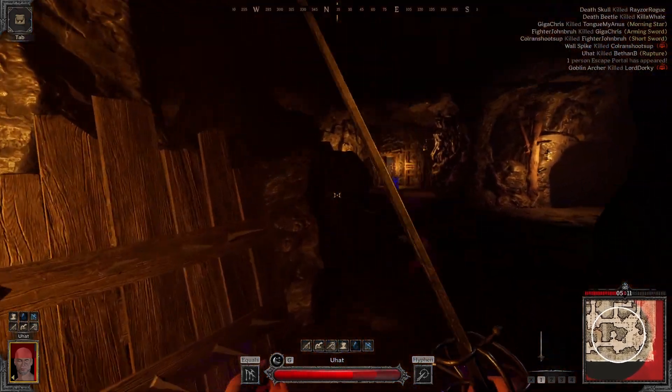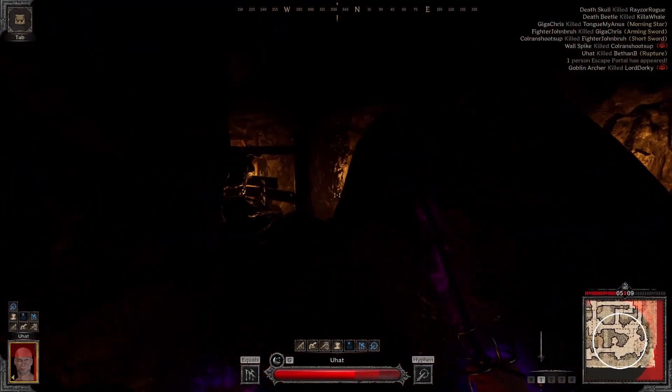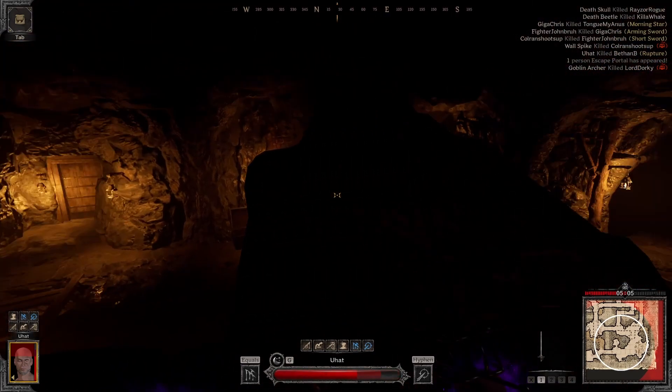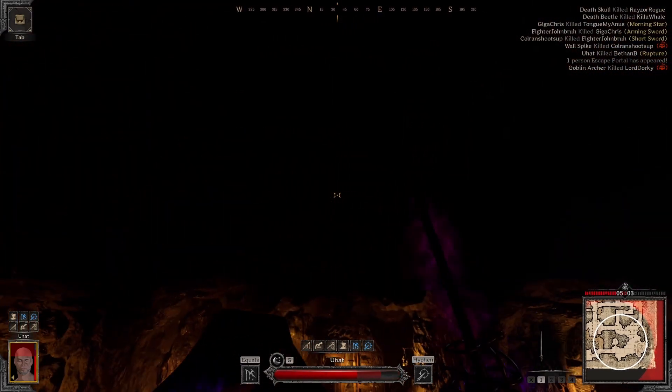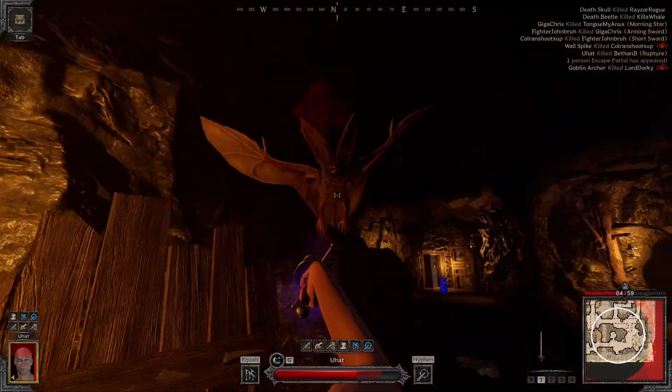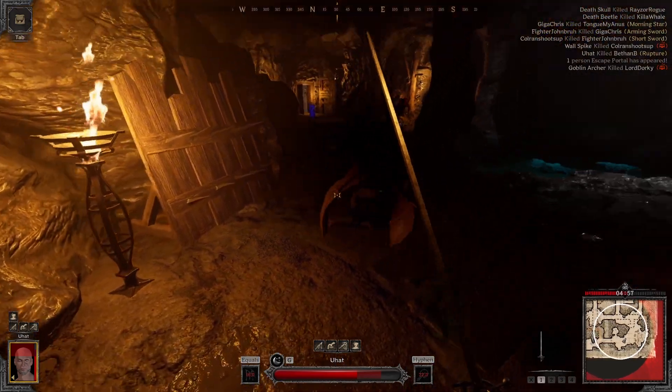End up hearing some footsteps and then some pots breaking. So we go up here to try to get our heal off, but we have some bats that come out and attack us. They're really easy to deal with — you just sidestep them whenever they charge. Not that much to worry about.